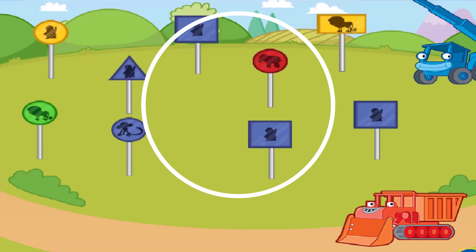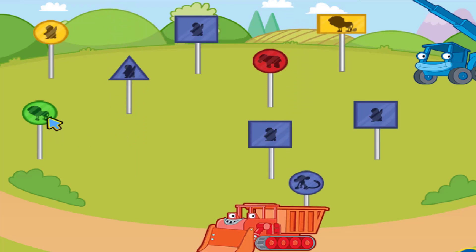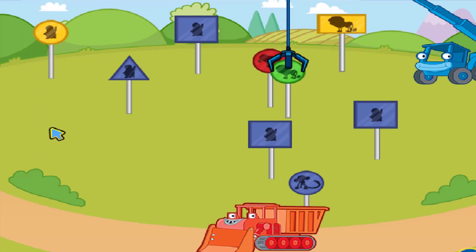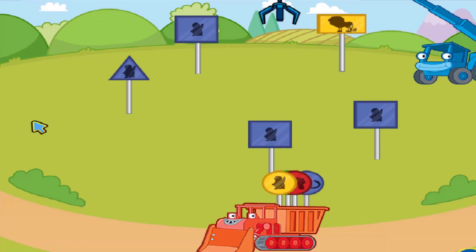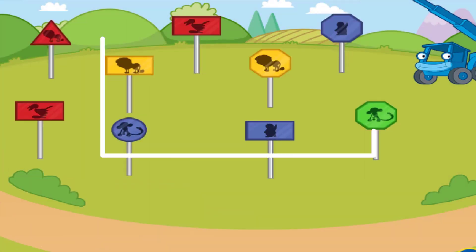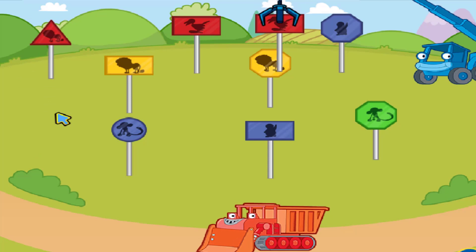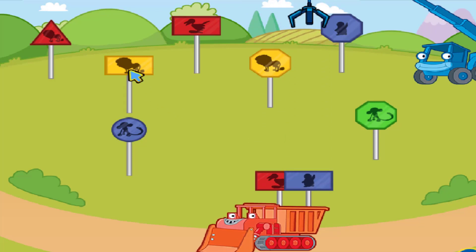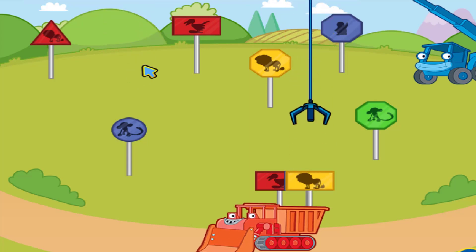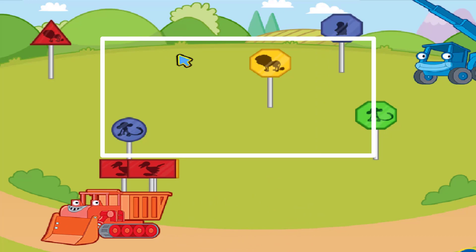Okay, let's pick all the circle signs: blue circle, green circle, red circle, yellow circle. You picked all the circle signs — amazing! Now let's pick all the rectangle signs: red rectangle, blue rectangle, yellow rectangle, another red rectangle. That's all the rectangle signs — nice job!